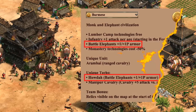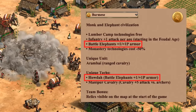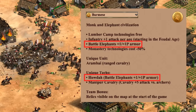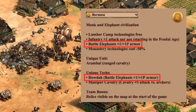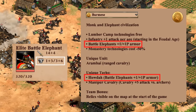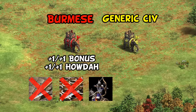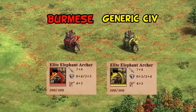Moving on to the Burmese, who have a bonus giving battle elephants plus one plus one armor, and then another plus one plus one after the unique tech Howdah. If we change this to affect all elephants and give them the two new additions — starting with the elephant archer — remember Burmese lack the final two archer armor upgrades, so even after the bonus, unique tech, and Parthian Tactics they only end up with one extra pierce armor. They also miss Thumb Ring, so overall they might be kind of average and probably wouldn't see a lot of use.